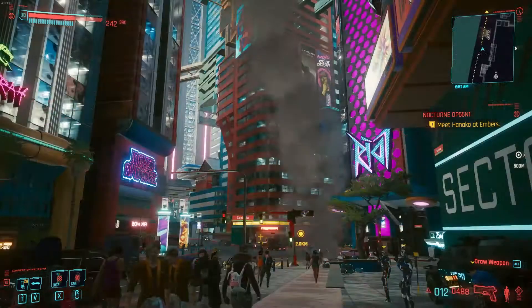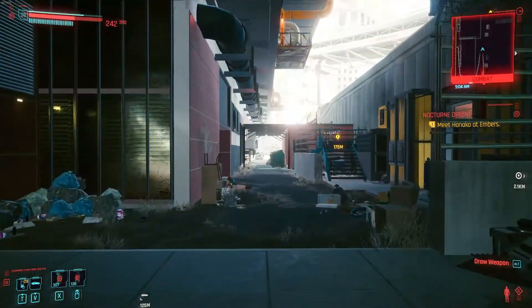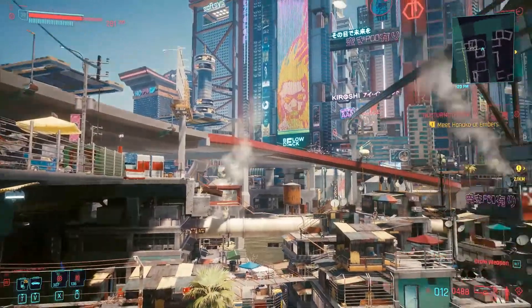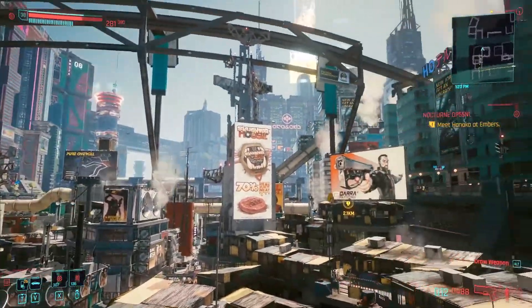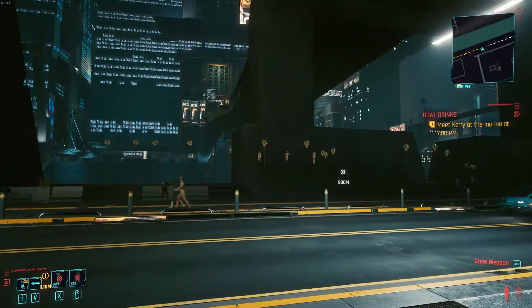Hey there folks, I'm Clastic, and today I'm going to be showing you a potential fix for textures glitching in and out in Cyberpunk 2077. If you're like me, you're running into an issue where fog, steam, and smoke textures are not rendering properly, and or trees are clipping through the level.